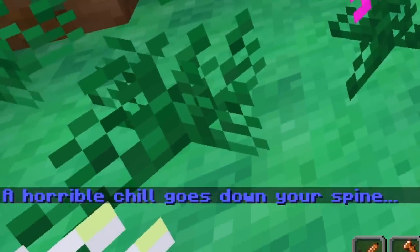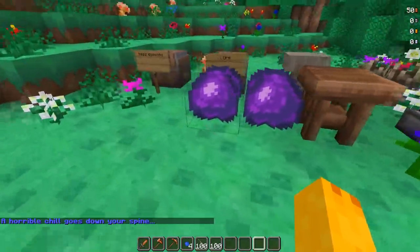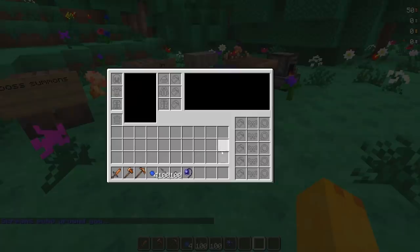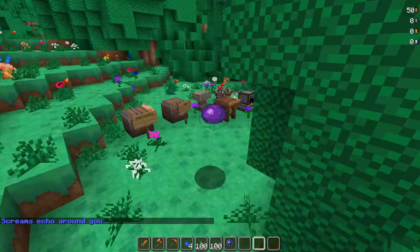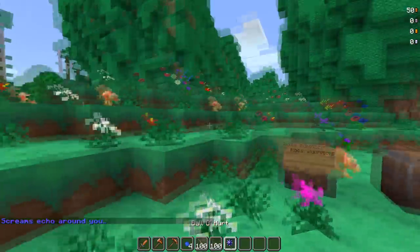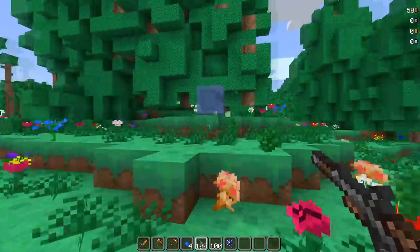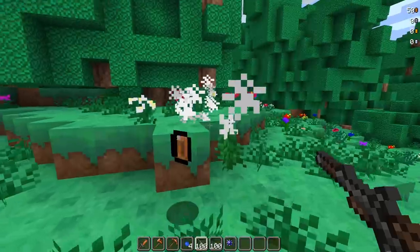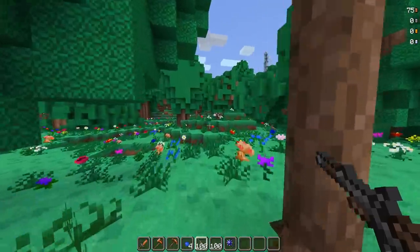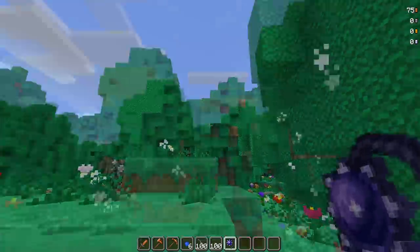I don't know what these balls are. 'A horrible chill goes down your spine' - okay, that's what those balls are. Let's break one more: 'screams echo around you.' We got a musket! One thing I'll point out right away is that our character doesn't show up. But we got a Ball O' Hurt and a musket - I gotta take shots with the musket. Boom, get destroyed - was that a one tap?